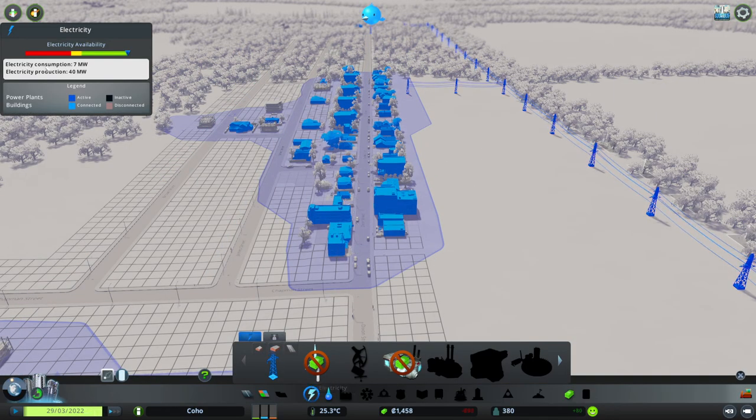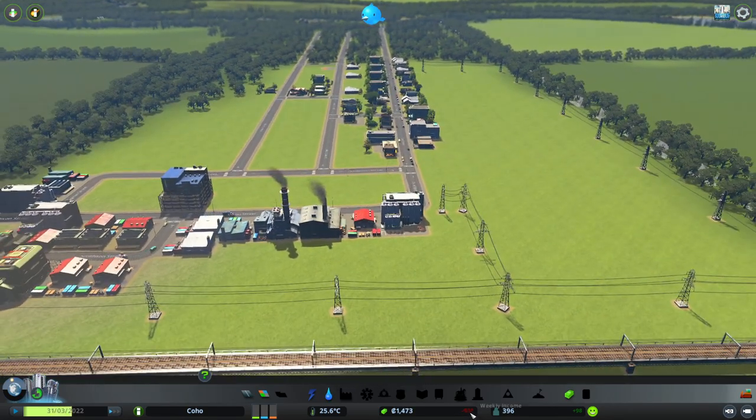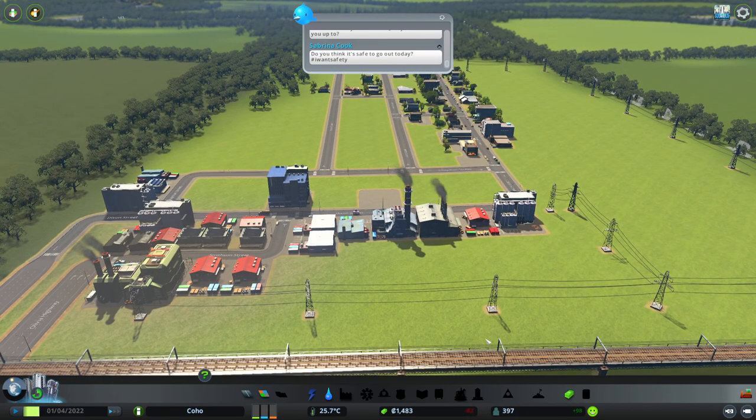Power and water — seven megawatts used and 40 produced. I have 10,000 cubic meters of water and we have 120,000. We are so Gucci right now. Money is still falling though — we are minus 35 dollars. We need a little bit more money here.